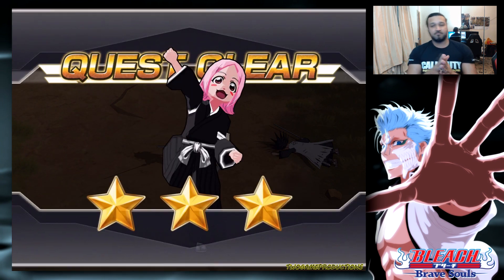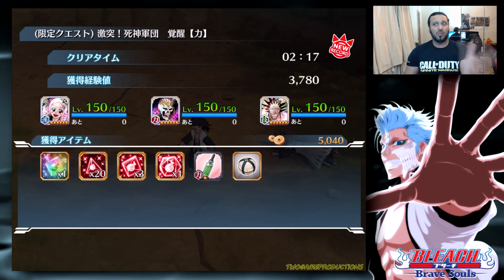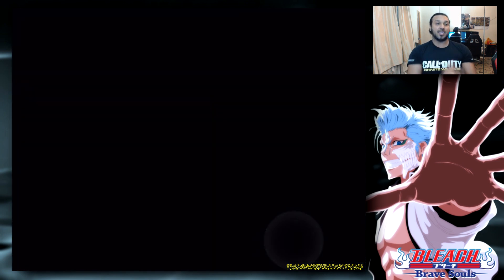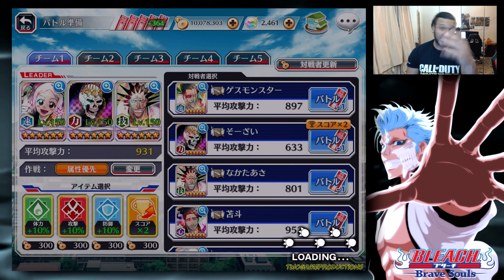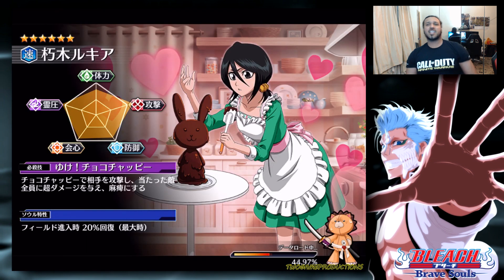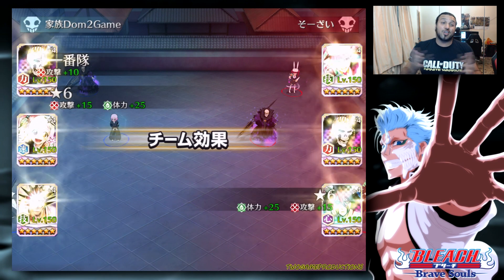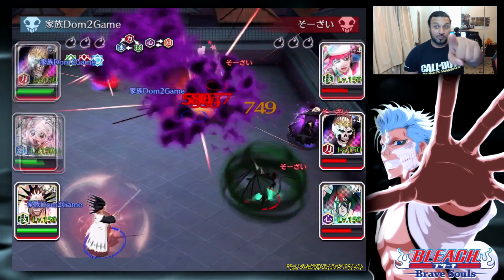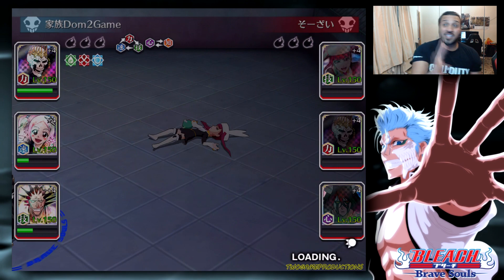We've got some PVP now — same build, not changing anything, not putting anything else on. We're keeping exactly the same build as we used in PVE. I haven't seen her in PVP; I play on JP as well as global and I've not seen her on anybody's team. This isn't Dom's original team but he's going to be using it, so if you're on Dom's friends list you can use it now and you'll see him in PVP if you find him.